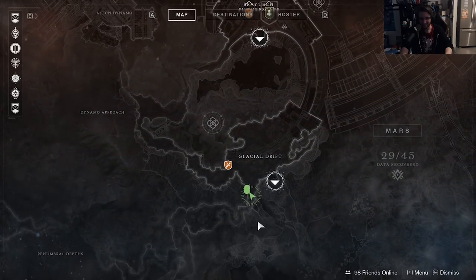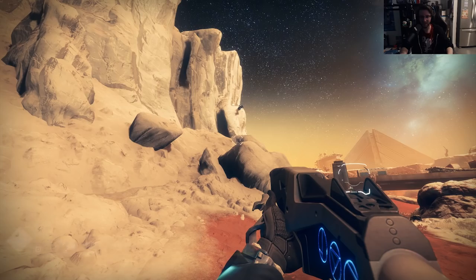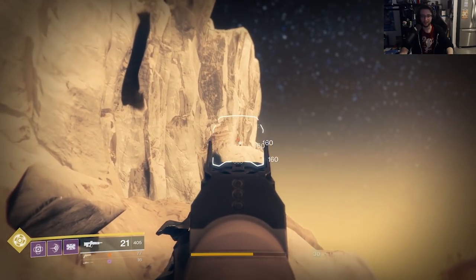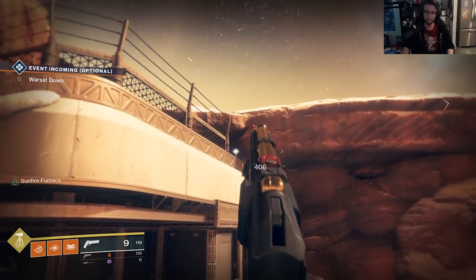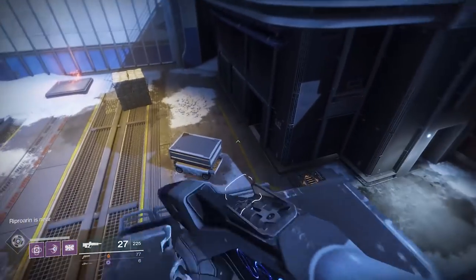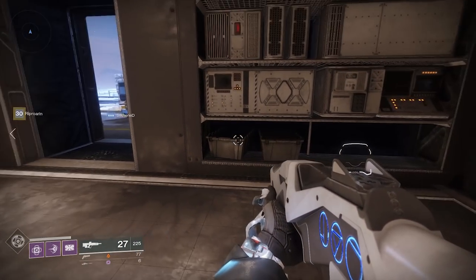As you step into the Glacial Drift from the cave entrance, look to your left up on the ice for number 4 — this is a kinetic memory. Hug left and go up the big hill onto the bridge. Up on this building in the corner next to the cliff is number 5. Drop down into the building, into the doorway, and in a crate on the wall will be number 6.